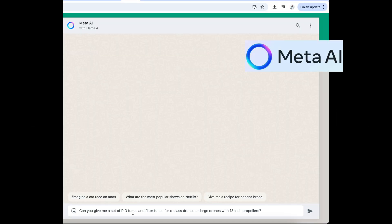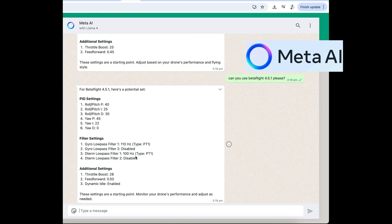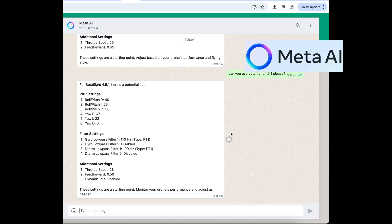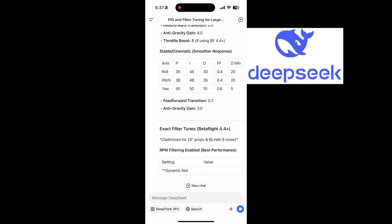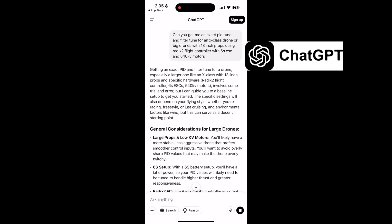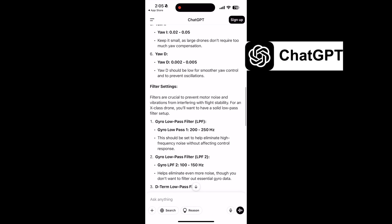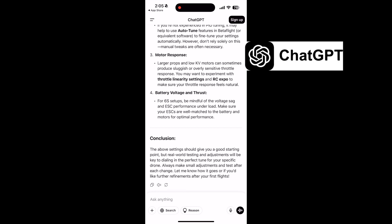Here I'm using Meta AI to get the input I want for the PIDs as well as the filter tunes — the numbers looked kind of sus so I decided not to go with that one. I then tried DeepSeek and that one looks like it might work, but a little iffy on the filters. I also used ChatGPT and again the numbers don't look very good — for large quads you really need more filtering on the low-pass filters. So I just chose the best of the three and we'll see how it goes.